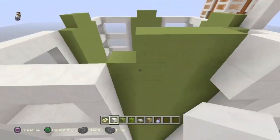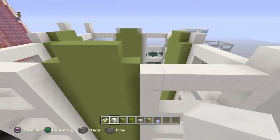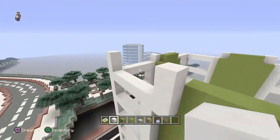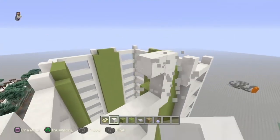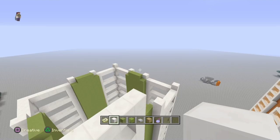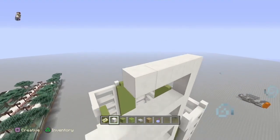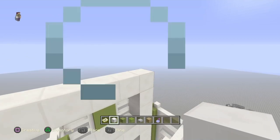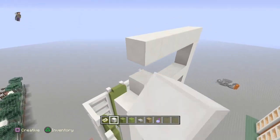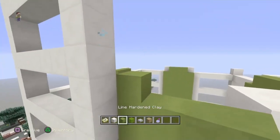Just go all the way around like this, and there we go. Now we just want to put in the next six floors. It's again pretty self-explanatory — it's just copying the bottom part and rebuilding it all the way up. There's going to be six floors here and six up top, going one through six. For the sides you just need to fill it all in as well.